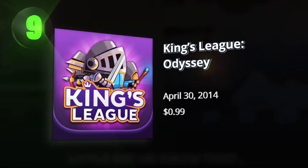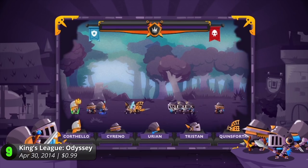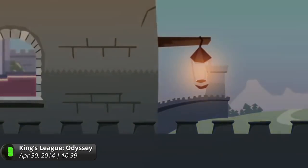9. Kings League Odyssey. Command your own army of tiny soldiers in this strategy game straight from Congregate's Flash Archives. But this time, it gets better with new content, enhanced graphics, and an exclusive character for Android.